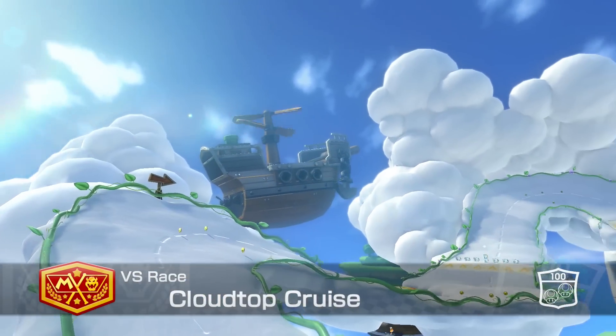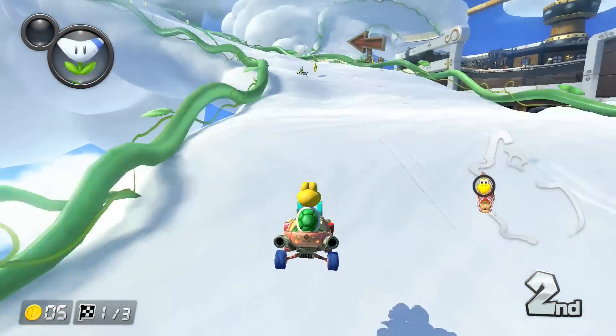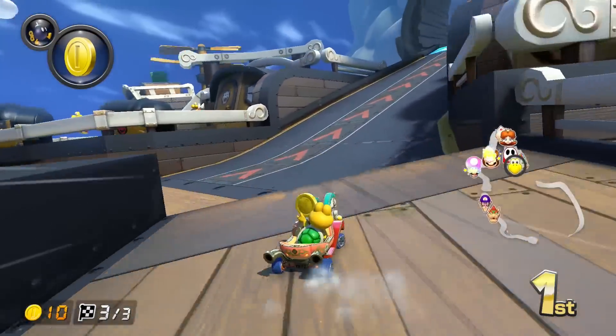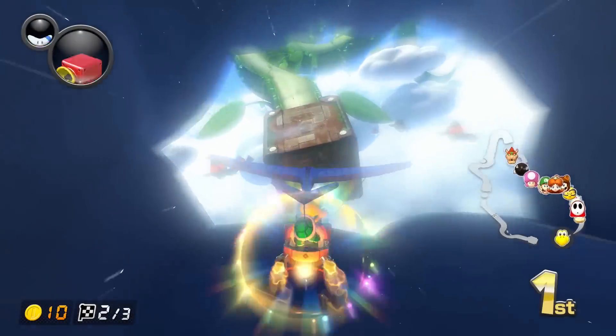At number 8 is Cloudtop Cruise. This is a track with a lot of variety. You spend most of your time either on roads made out of clouds or a giant beanstalk up in the sky. You also need to navigate your way around the tight corners of a flying boat, and avoid lightning strikes while you boost your way through a storm cloud.